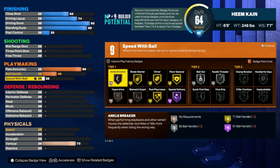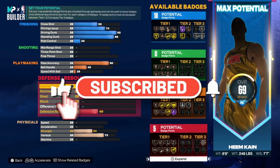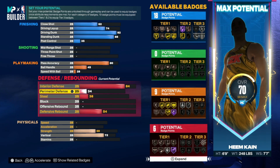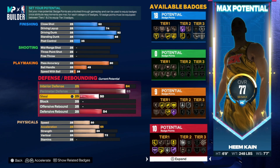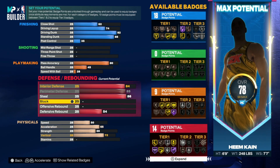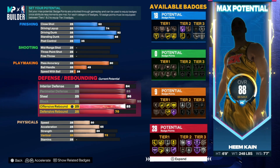For interior defense you're going to want to put this at 84. Make sure you guys are being careful and not rushing making this build because everything can just reset and mess up. For perimeter defense go with 85, and for steal go with 86 as well. This build is going to have the greatest defense ever. For block you're going to want to go 99, and for offensive rebound you're going to want to go with 98.